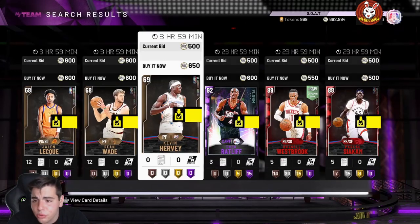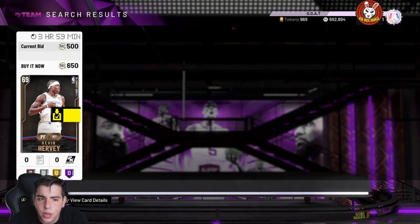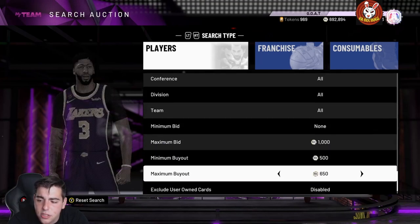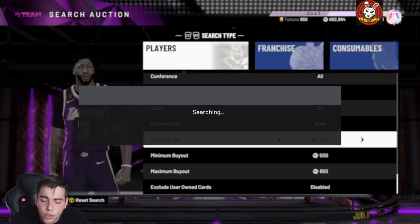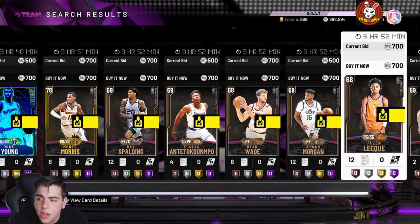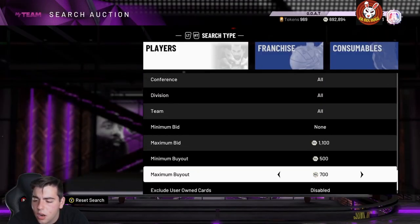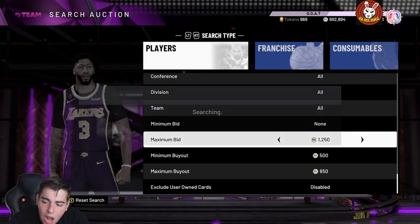The 650 filter — look at all the stuff popping up. Put your max bid over, refresh — look at the Theo Ratliff, I could have made easy MT off that, at least 1,500 MT. The 650 buyout method is going to be deadly all day since there are so many opals in packs. You might also get a 500 MT opal which is a minimum 70k profit. This filter is basically the bare minimum in the game and there should be a million things popping up every refresh. When you do get something you're going to make a lot of MT — just be patient with sniping.